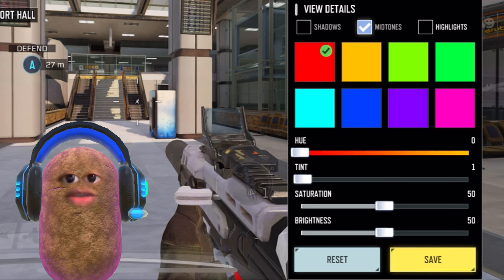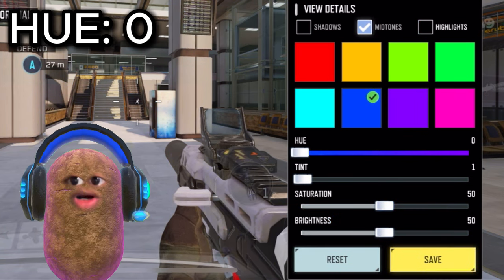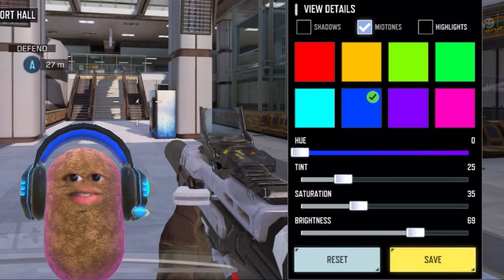For Midtones, choose the Color Blue, set your U at 0, and Tint to 25, Saturation to 35, and Brightness to 75.